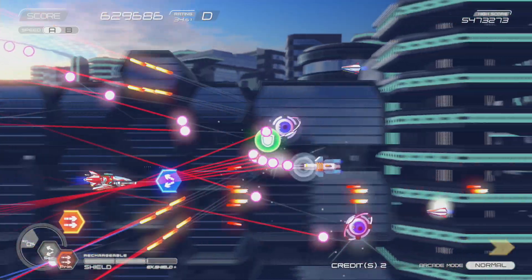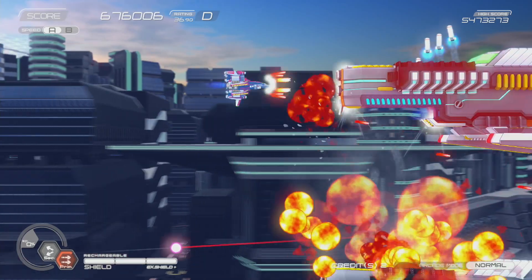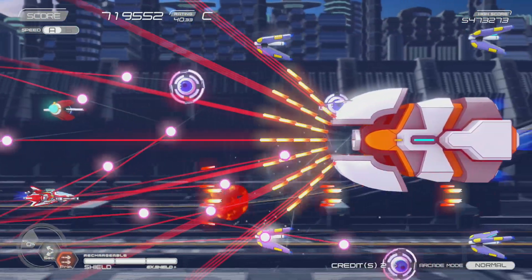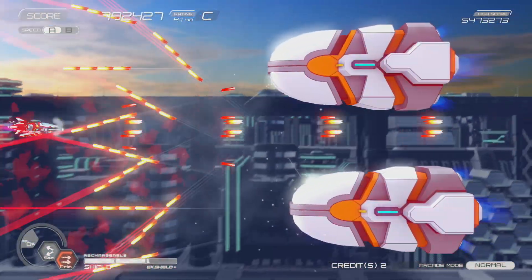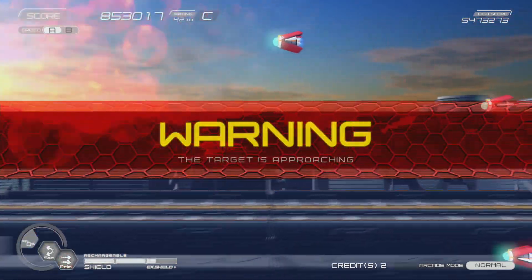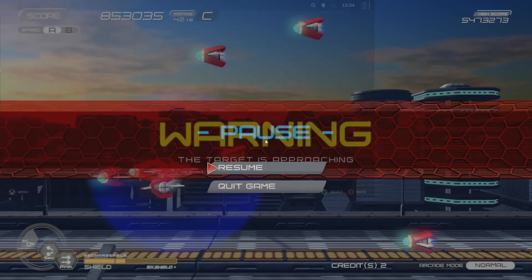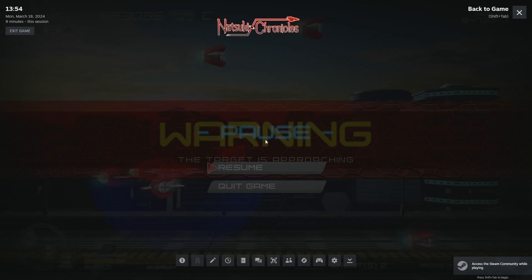So that is Natsuki Chronicles. As I said, Ginga Force is also on sale for a dollar by the same company — it's a vertical shmup set in the same world with some of the same story characters as Natsuki Chronicles, and that's another really good one. I would highly recommend both of those, and I'll put links to these games in the comments of the video. You've got two or three days to get them for one or two dollars — thank you very much.